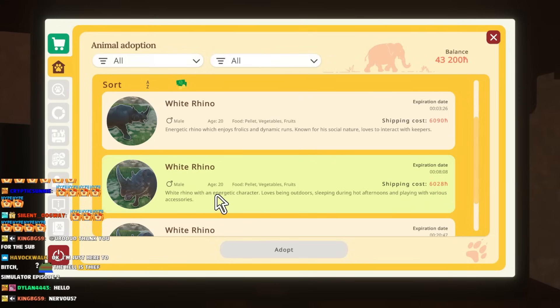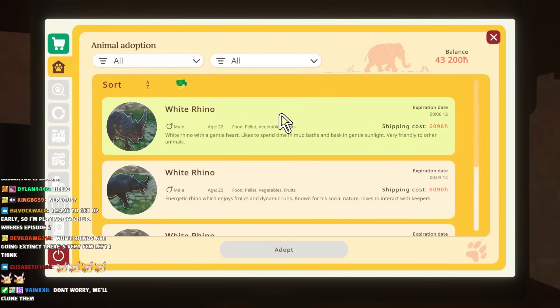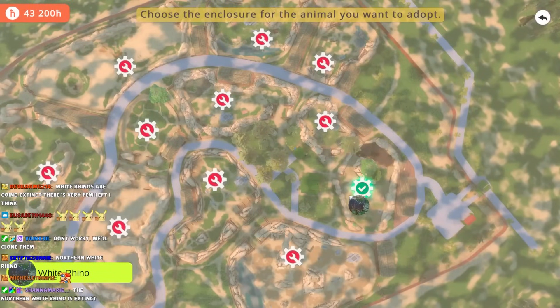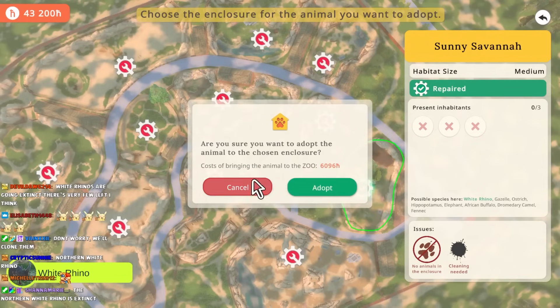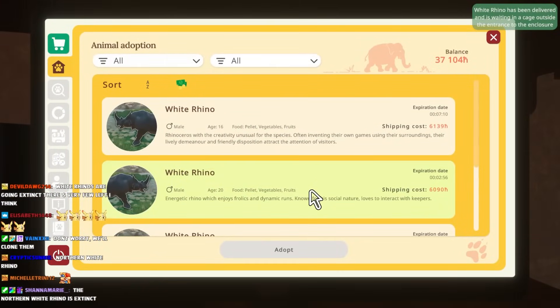They're all males. I guess it doesn't really matter which one we get. I like the gentle heart one. This is our one cage - we can fit three in here. It's a medium-sized cage. Adopt! Our first animal. What are we going to name him? I have no clue. I'm nervous.